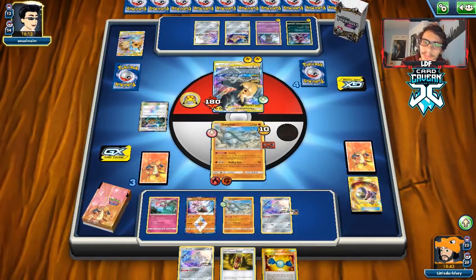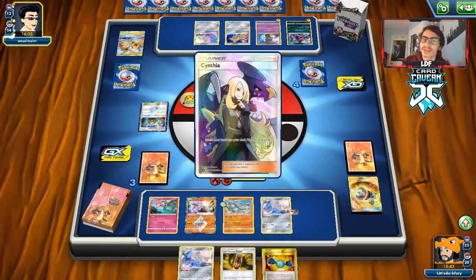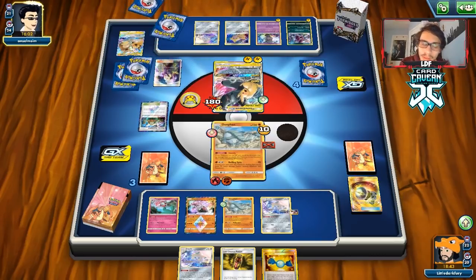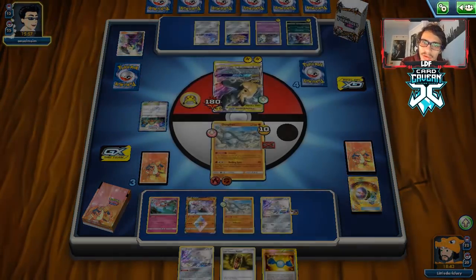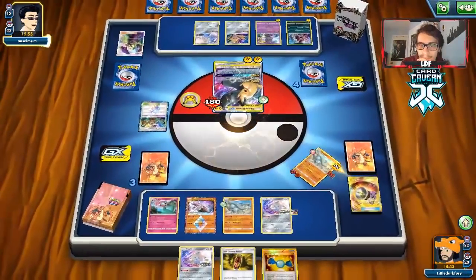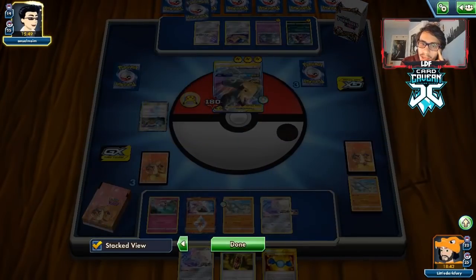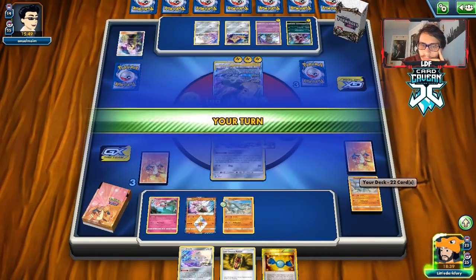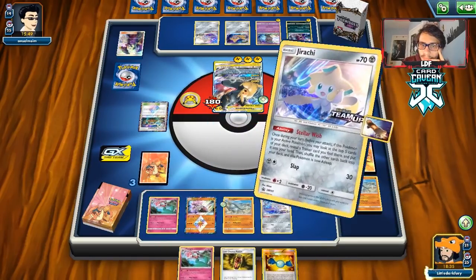They're going to knock us out with Full Blitz because of Red Knuckles, so we'll have to play slow again but then they'll Tag Bolt us — we're on the clock and need to try to win. We need more heads with Wondrous Gift. Our opponent only has one energy left — no Tag Bolt for them, which saves us. Still our Stellar Wish. We get Welder — that's good.